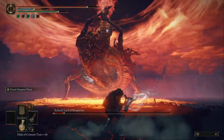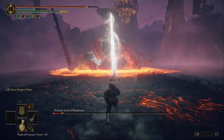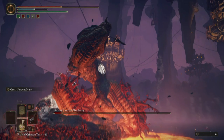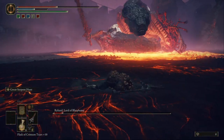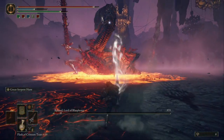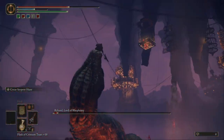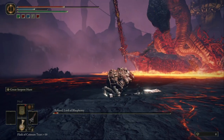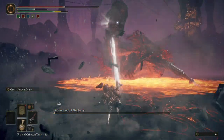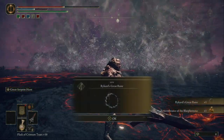I thought he was dead the first time but he's not. I was just standing still and he got me. He just took half my life — take a potion, watch out, and keep on shooting him. He got me again. Shoot him the final time — get him. He's dead!